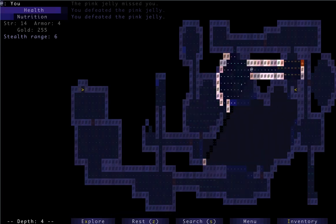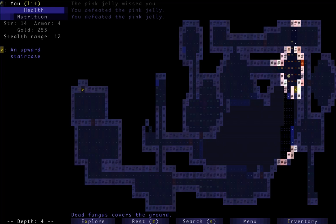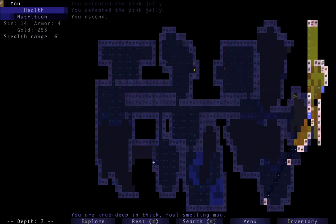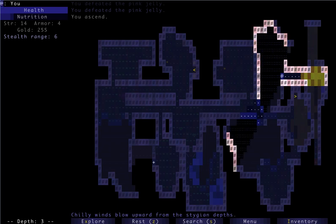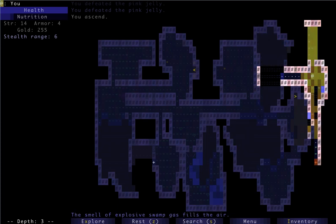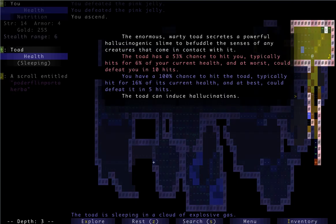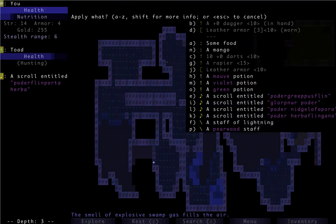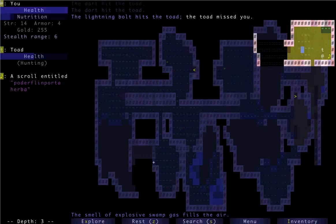I'll leave those bloodwort there for later. We have to watch out for eels in here as well, which could end our game. Another toad — I think we can use a lightning bolt in here, but let's throw a couple of darts first and then maybe the staff of lightning. That shouldn't cause fire. Then we can figure out how many charges it has too.